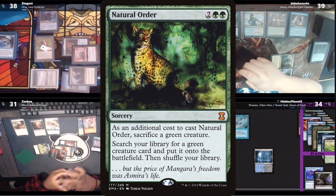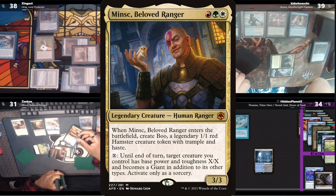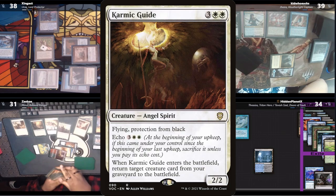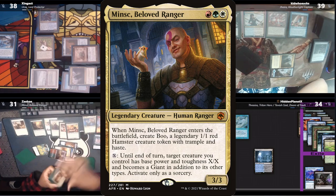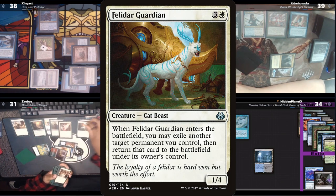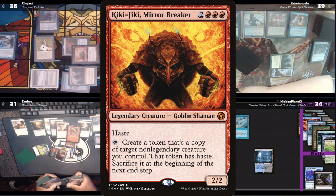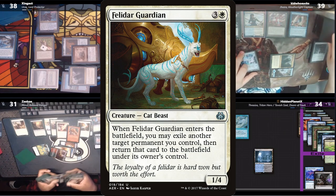Zay sacrifices the Elf to get a Protean Hulk, then activates Minsk to give the Hulk 0 toughness. With the death trigger, he grabs an Allosaurus Shepherd and a Karmic Guide. The Guide brings the Hulk back, only to be Minsked again — this time grabbing a Felidar Guardian and a Collector Ouphe. The cat flickers the Guide to bring the Hulk back and is sacked again, this time finding Kiki-Jiki. And now with the Felidar and Kiki, he can create infinite hasty cats and take the table out.